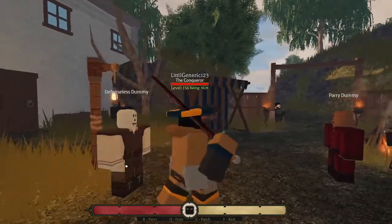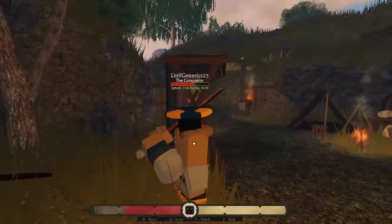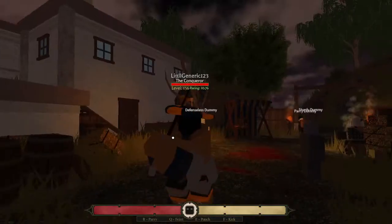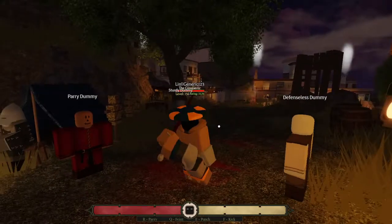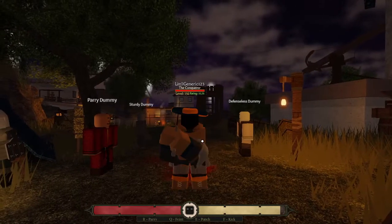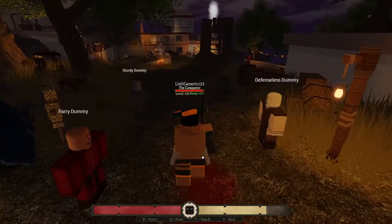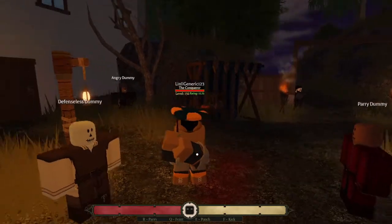It's going to be useful to know where you're going to slash from. So here we have an angry dummy who's going to attack me when I get close. What you can do is parry — like so — and that'll actually damage them. To parry, when your opponent is about to strike you, hit R and it will parry. It should be called a riposte, but you parry and they will be damaged and pushed back.